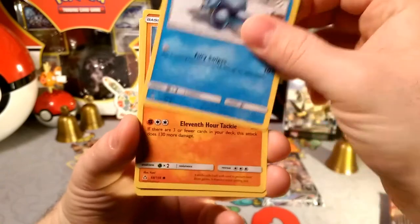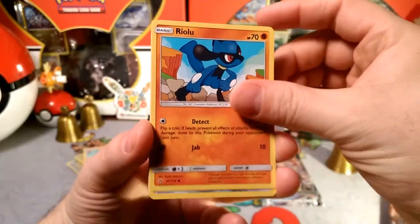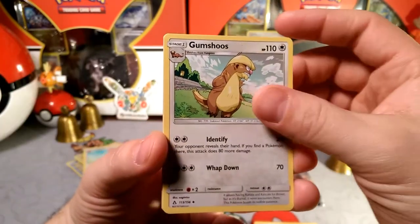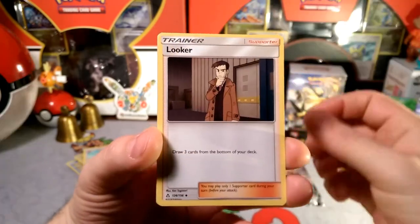Alolan Sandshrew with the Fury Swipes. Hippopotas with that 11th Hour Tackle. Riolu. Alolan Diglett. Gumshoos looking all ready to give his speech. Luxio with that Disconnect. Looker Looker.